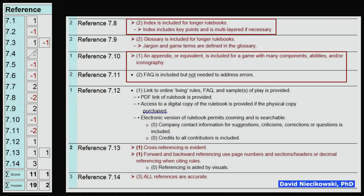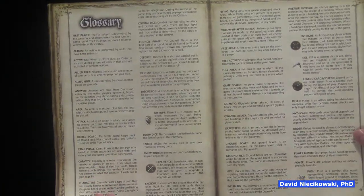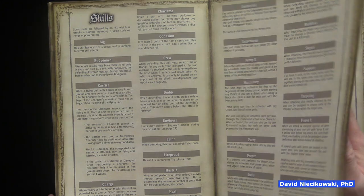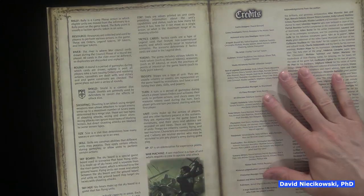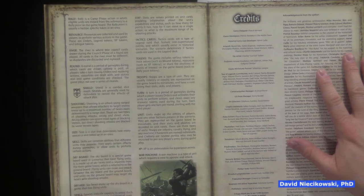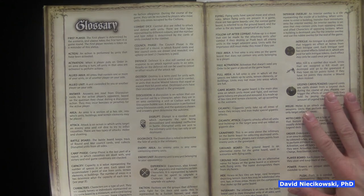The next part of referencing: an index is not included — it should have one or an appendix. It does have a glossary, but that's not the same thing as an appendix. An appendix should reference more than what's here. There was no index, which would have been very useful to have. The appendix needs to include a little bit more than just this — it's mostly a glossary, which I gave credit for.